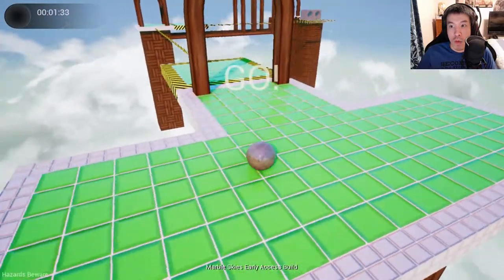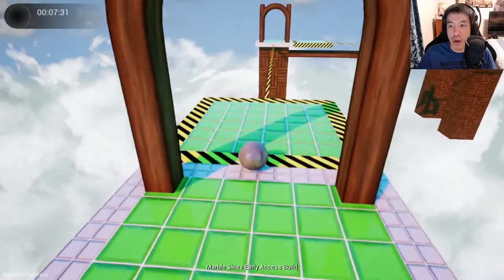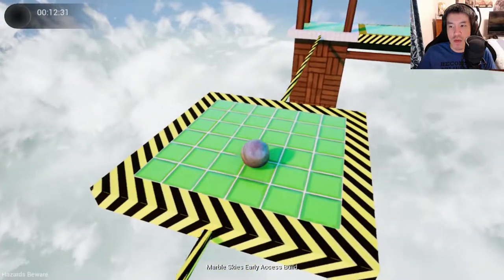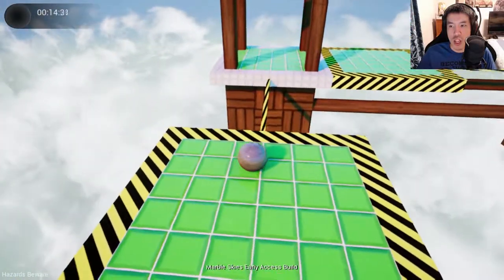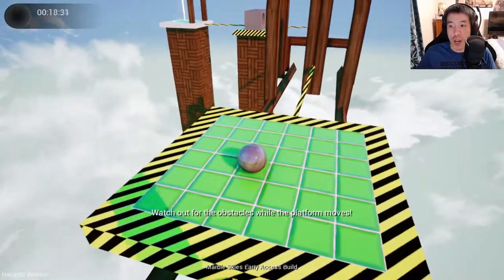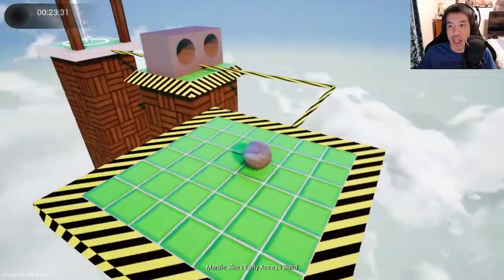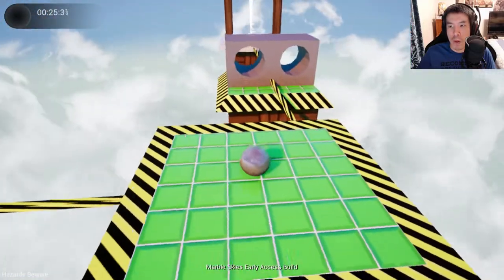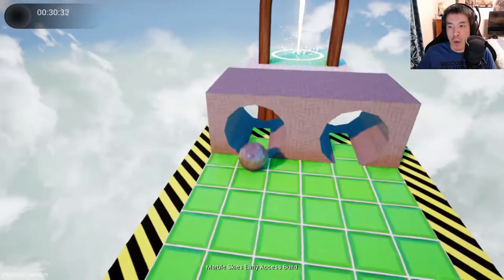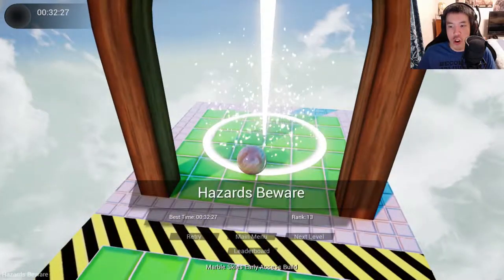Ready, set, go! Wow, the hazard plasma will move as soon as you touch them. Really? It's kind of slow. Watch out for the obstacles while the platform moves. Oh, that's where it's slow — now I see. Oh, I even had to move. Yeah, 13, baby!